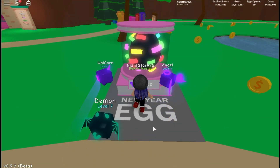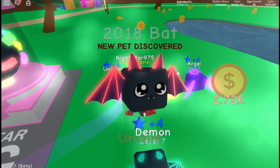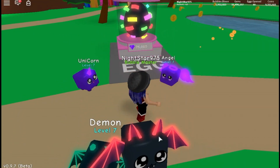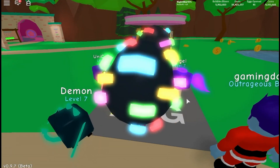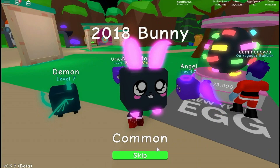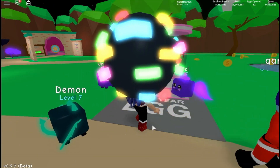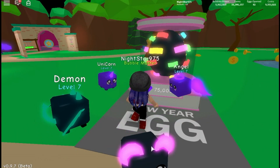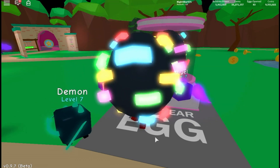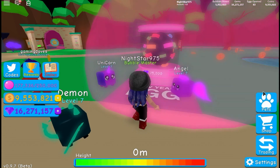NightStar gets a 2018 bunny from the egg. She doesn't mind if she wastes coins because she can get a lot more easily. The coin generation is so fast — going to 75,000 instantly non-stop. Gaming Days is amazed: 'Oh my god, that was like 16 million!' NightStar confirms this is her favorite simulator game.